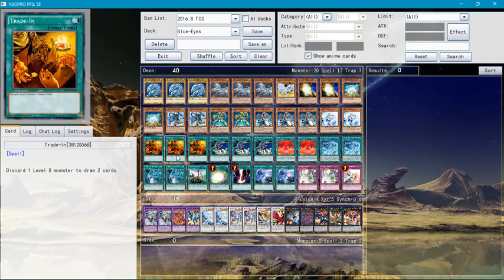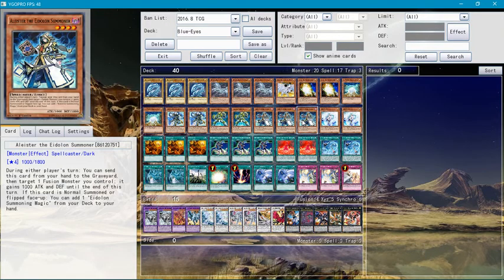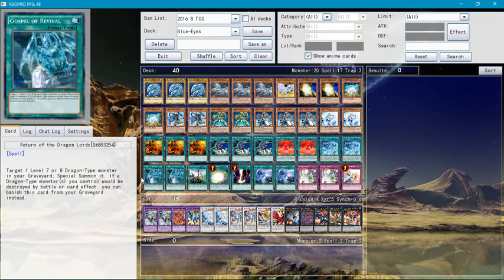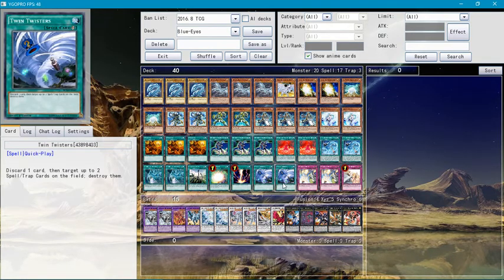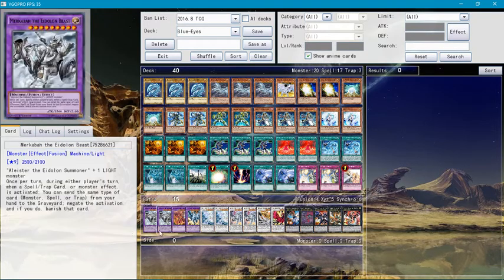Three Trade-Ins, three Melody of the Awakening Dragon, two Reckless Magic Circle for the Aldoin Summoner, two Aldoin Summoner Magic, two Return of the Dragon Lords, one Dragon Shrine, one Soul Charge, one Red Reboot, two Twin Twisters, two Solemn Strikes, and one Solemn Warning.